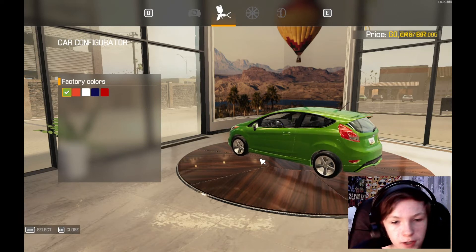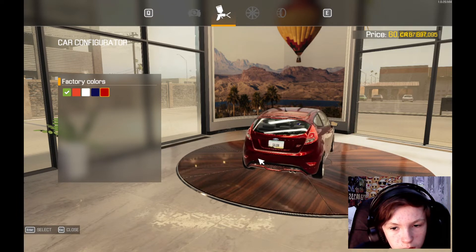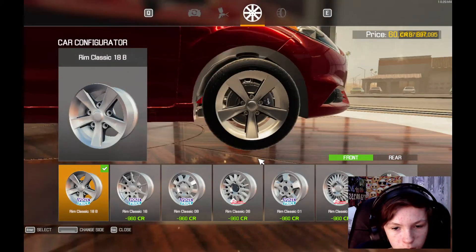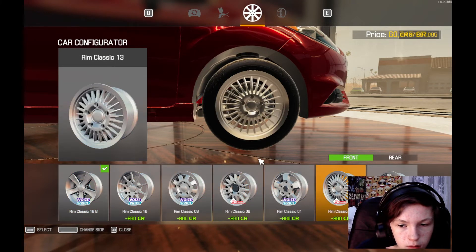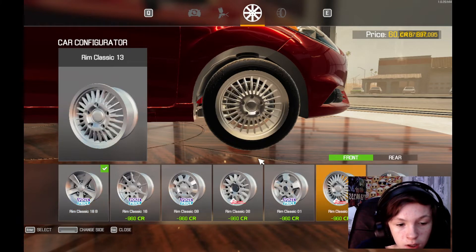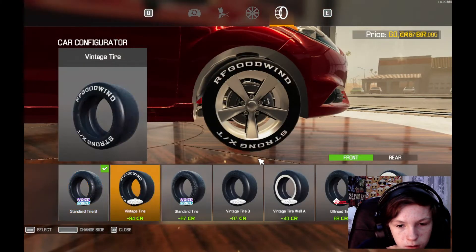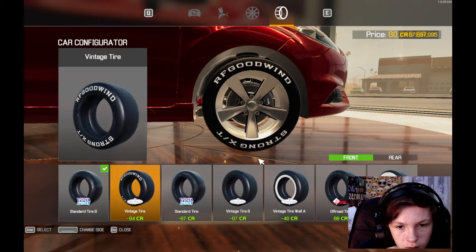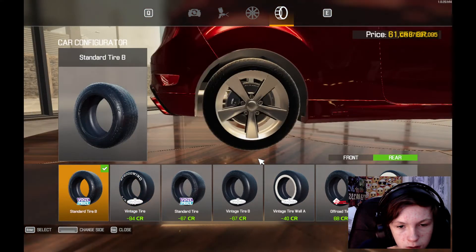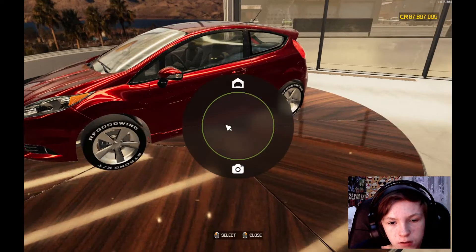What about the ST 3-door? Let's see. I want wheels - okay, we'll just do these wheels then. Change side - do that. That looks good.